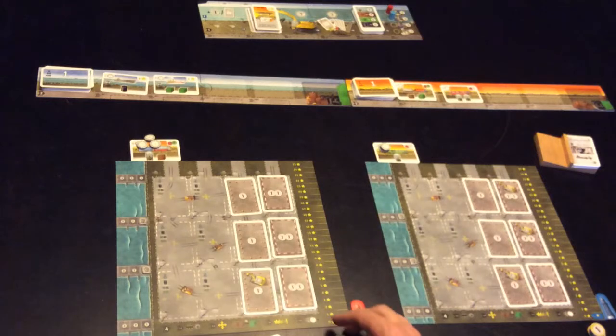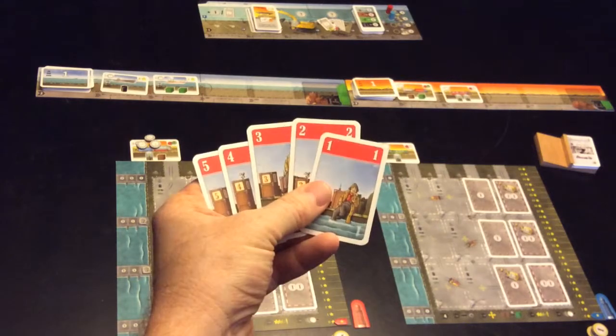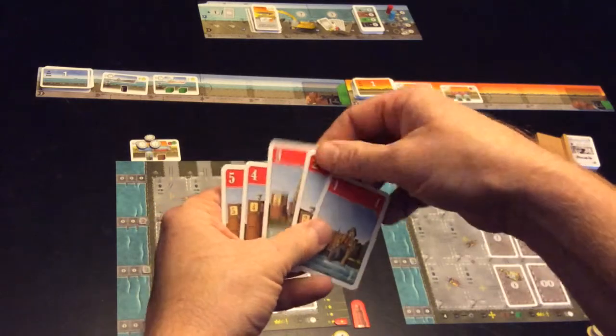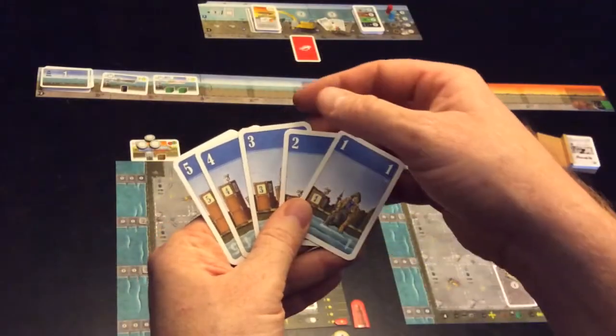Red, because he's the captain at the moment, starts with four money. Blue, who's the next one down, starts with six money. They both have identical cards. Red is going to put some funds on building. Blue is going to do the same.